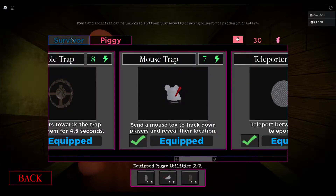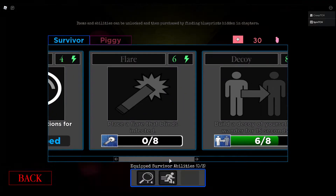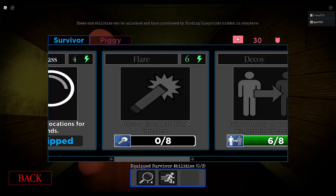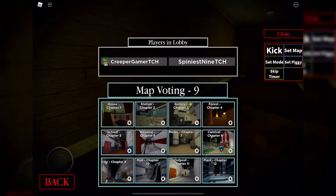So let's go back — there's also a new ability. If I go to items and then survivor, there's a new one called Flare. It says: place a flare that blinds the infected. My friend Creeper is going to be doing that one and we will showcase both of these abilities as well as the new intermission update.